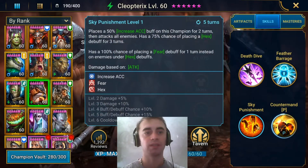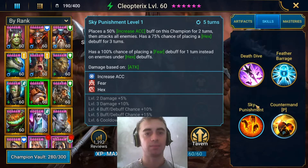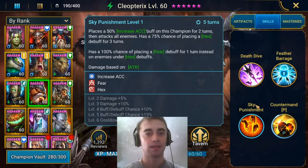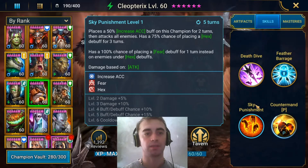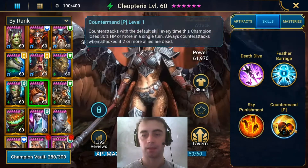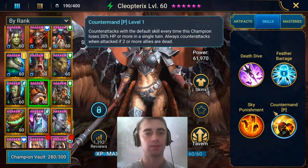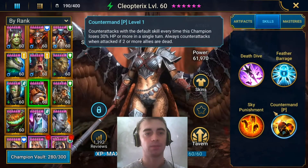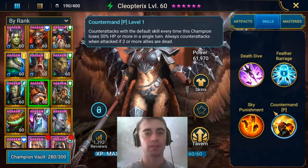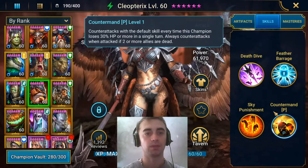Third skill: places an Increased Accuracy buff on this champion for 2 turns, then attacks all enemies, with a 75% chance of placing a Hex debuff for 3 turns. And the passive: counter-attacks with the default skill every time this champion loses 30% HP or more in a single turn, and always counter-attacks when attacked if 2 or more allies are dead.